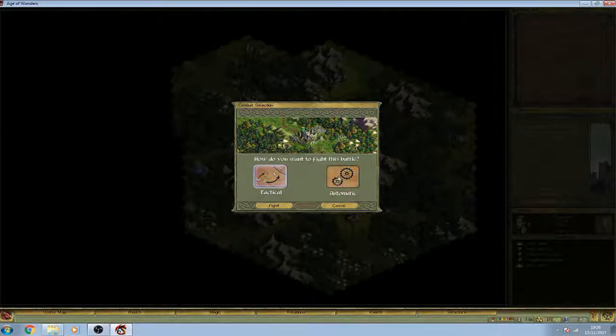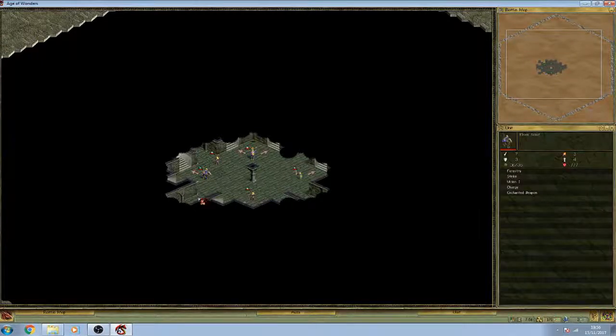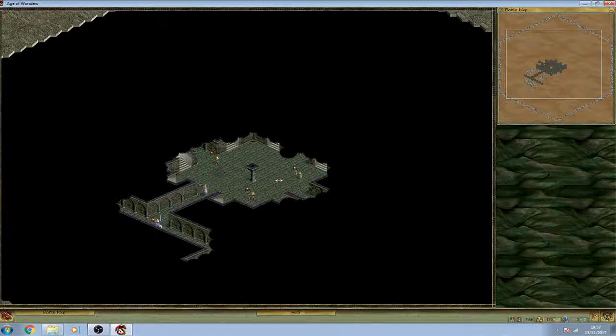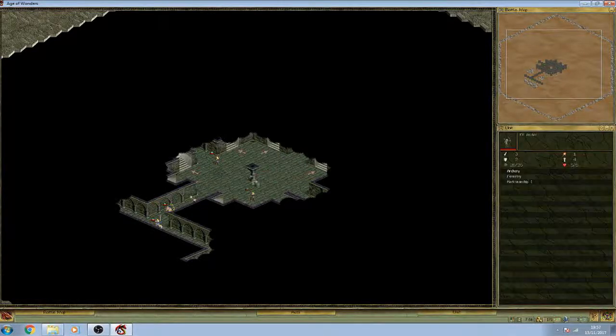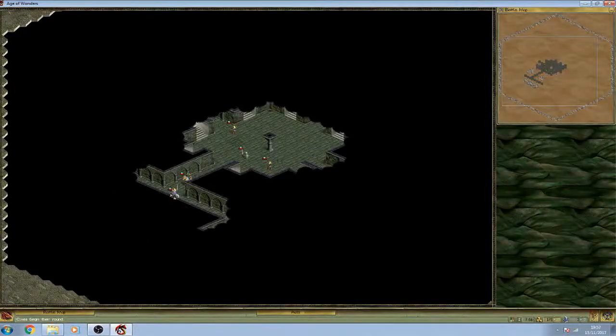When you get to a battle you can either click Automatic — the computer fights for you — or Tactical, where you do it yourself. Tactical is always more fun; you can move individual troops. So here we are inside the dungeon — here are my troops. It works the same as the world map: you move units using their movement points. We're looking for enemies — I'll move back a little just in case someone's hiding, and move up the other guys.